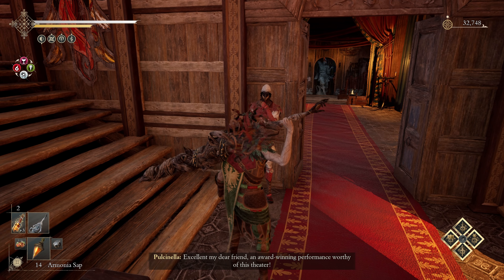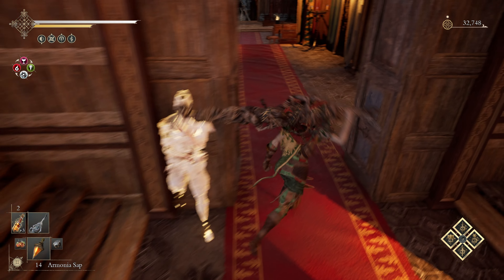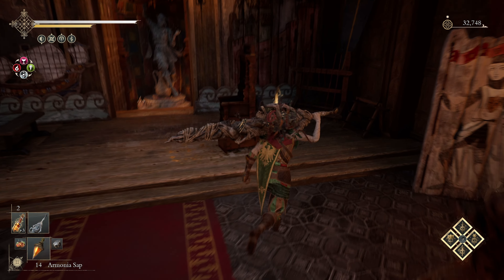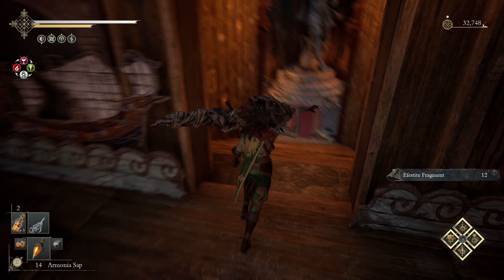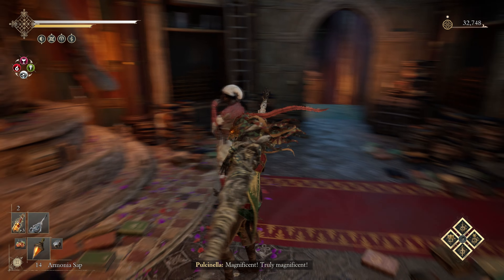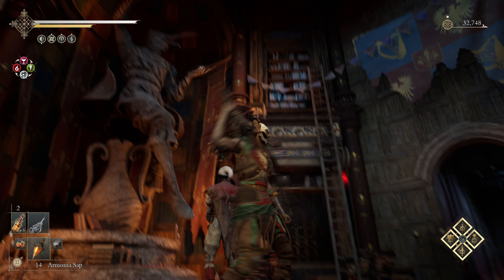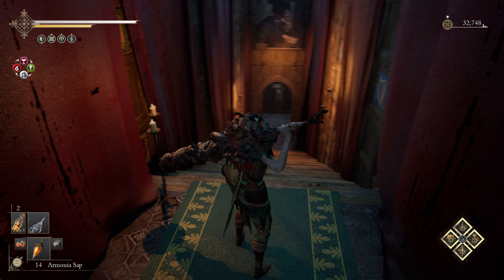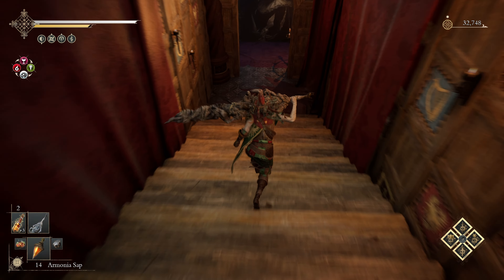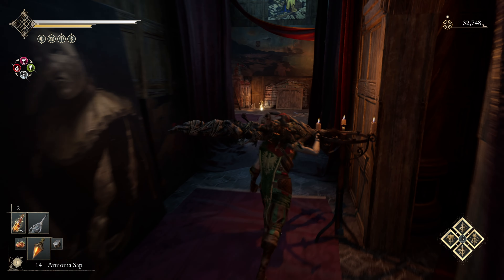'Excellent, my dear friend! An award-winning performance worthy of this theater!' Okay - what else do you want to say, Pulcinella? Where do I have to follow you? Oh, he's gone. Maybe now I'm going to be going to the wider section. More upgrade materials - we have enough for a big level, that's what I want. 'Magnificent! Truly magnificent!' You are a dick. Who's this guy though? Oh yeah, that's the guy we just killed. That's a painting - do both places take me to the same place?